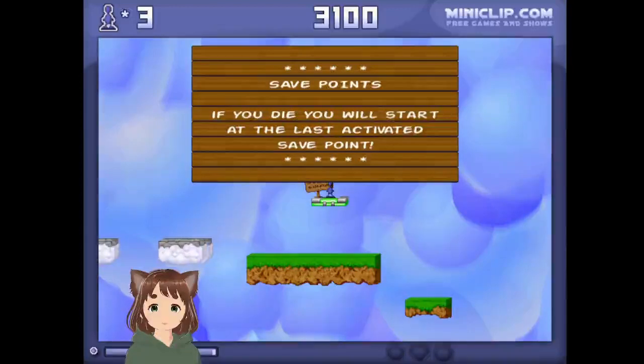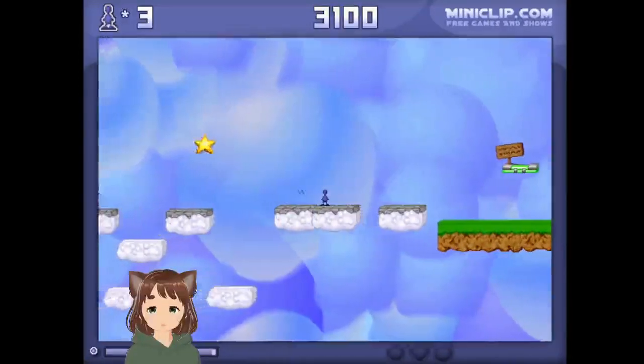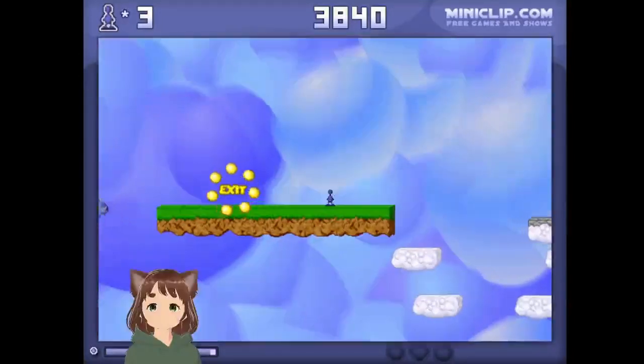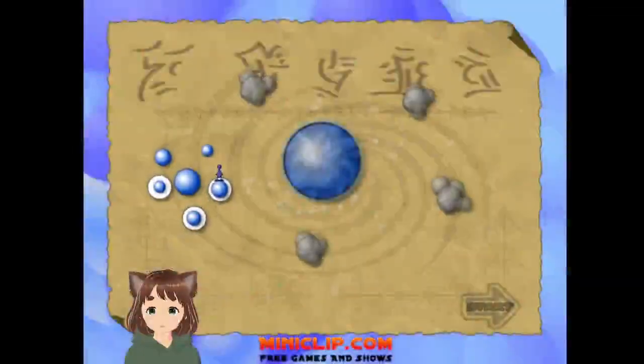Save points — if you die, you will start at the last activated save point. These are the basics for the game. No feathers for this level either. Alright, makes sense.